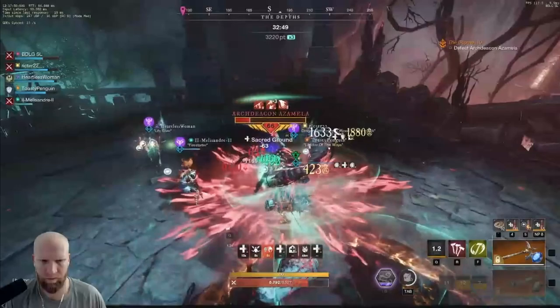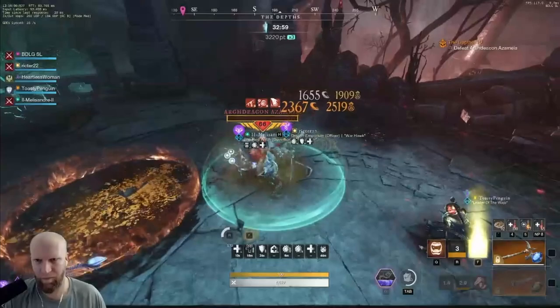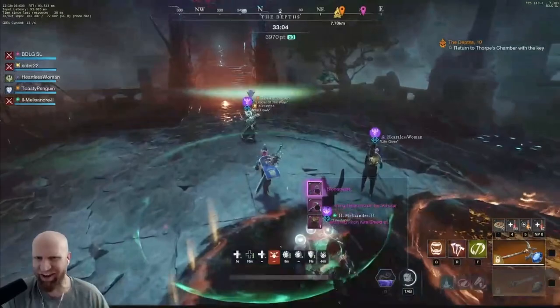Right here you will see us body blocking the boss and completely bypassing the second phase. This is possible, though it's a little bit difficult to pull off, especially in a pug group. Somehow our group was able to pull it off with this particular run — we got quite lucky. We were able to body block and completely bypass the second phase, which was nice.